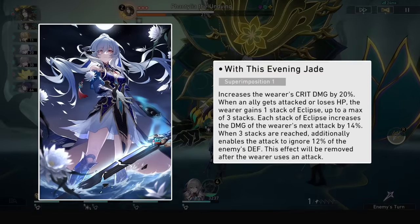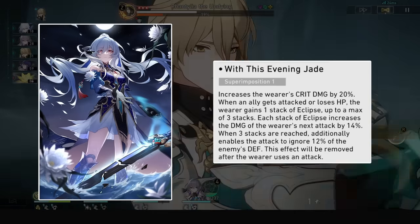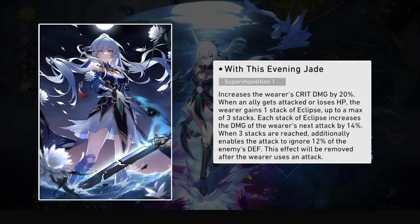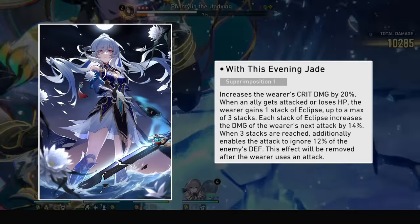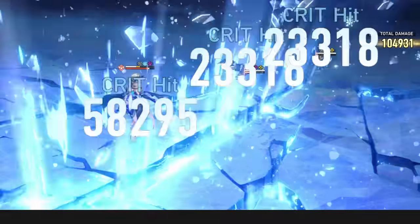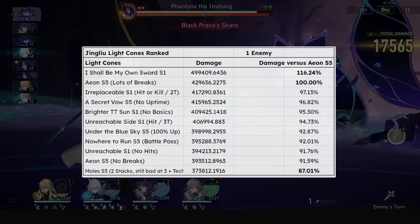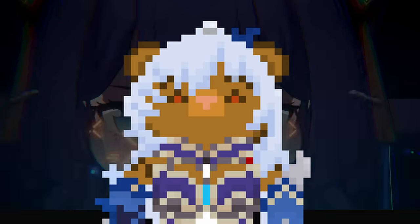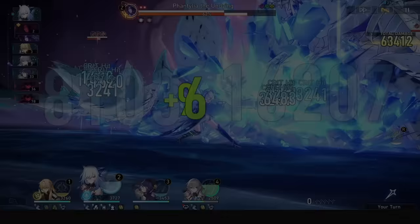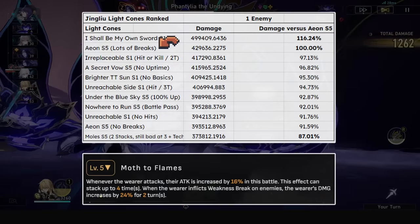Her signature light cone is by far her best in slot. It gives her crit damage, but then gives damage percent and defense ignore, which bypass her oversaturated attack percent buffs unlike most other destruction light cones. The way it works is if any ally other than the wearer loses HP or gets attacked, you'll gain a damage percent stack, up to 3. At 3 stacks, your next attack will ignore a percentage of the enemy's defense. Every attack in the spectral state — over 90% of her damage — will immediately fulfill the max buff since we consume 3 allies' HP at once, granting her 42% damage and 12% defense ignore every attack. It is insane for her, and nearly 20% better than other options. Eon is decent as a free-to-play option, but you need to break for it to be top tier.